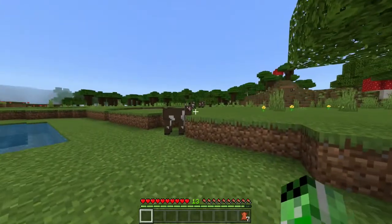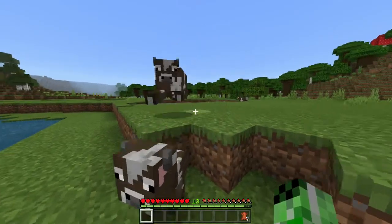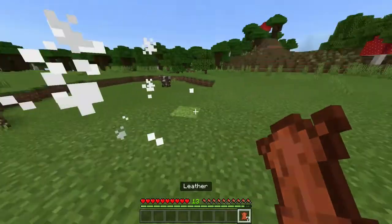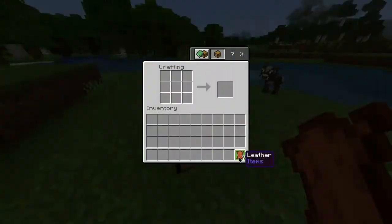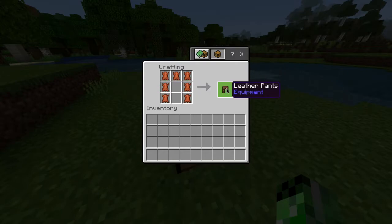Once you've got one, you then need to find yourself some cows and you pretty much need to kill them in order to get some leather. You actually need seven pieces of leather, so you may need to kill a couple of cows. Once you've got seven pieces of leather, head into your crafting table and do this shape in the grid, and there you go — you've got yourself some leather pants.